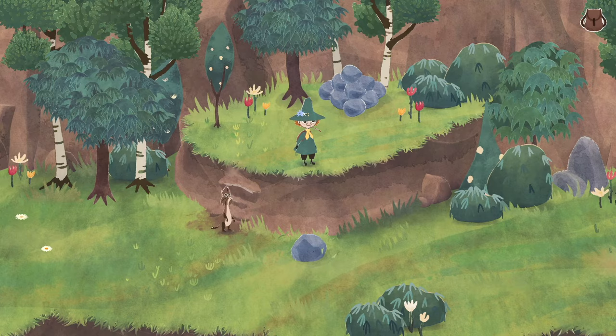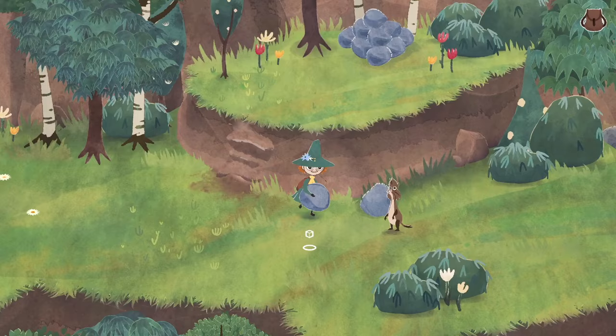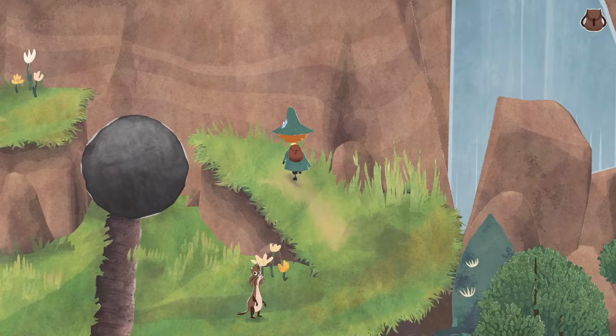Because some of the keys you'd usually use for direction — A, S, D, and W — are used for actions, you have to use your arrow keys to move if you're using keyboard and mouse. So that's interesting. Look at me pushing this rock. I really do love the way this game looks so far. The controls are really easy to adapt to. I'm really enjoying it.